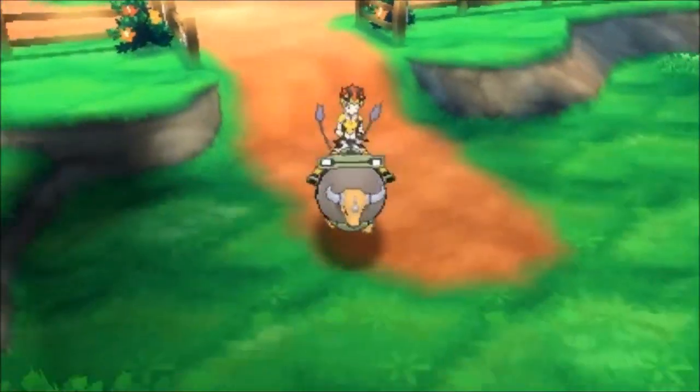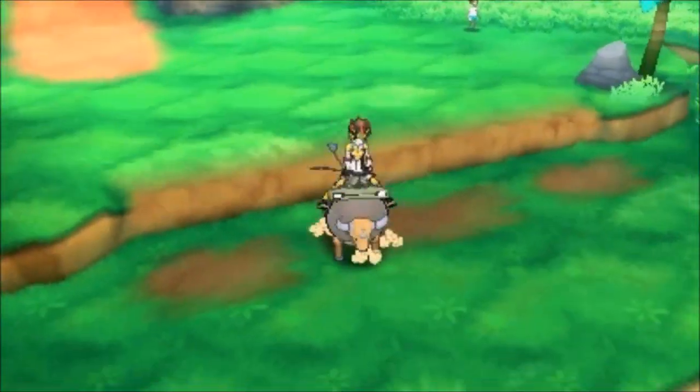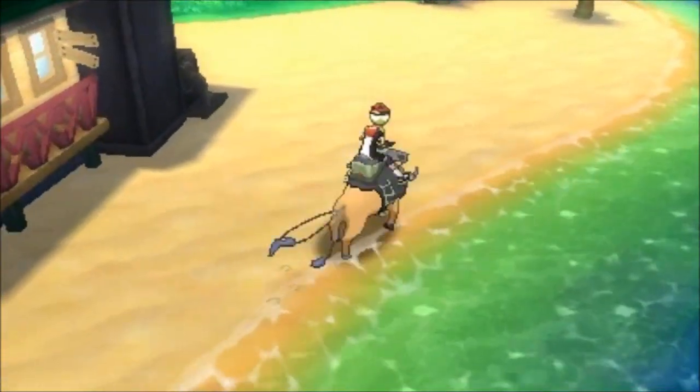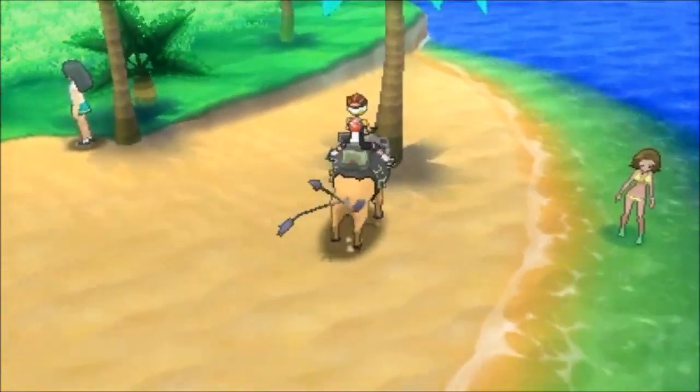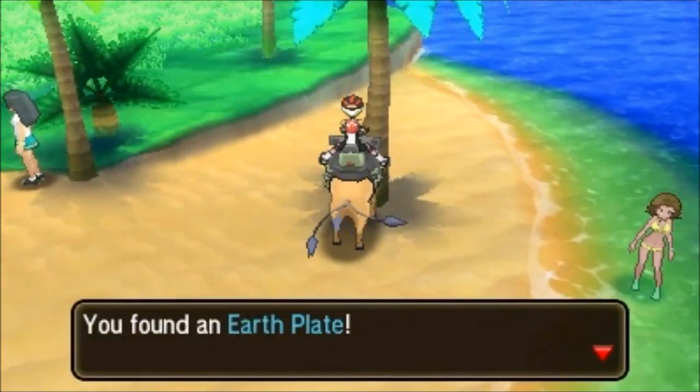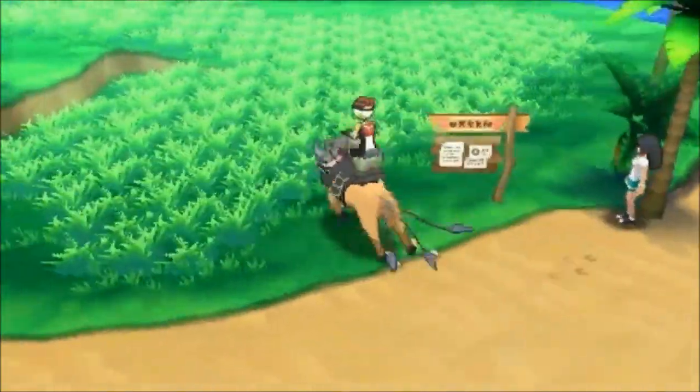Stoutland's going to be somewhat important here if you don't know where you're going. But first and foremost, we're going to head on down here to Professor Kukui's house. There's a nice little palm tree right here, and we're going to find our very first plate — it's going to be the Earth Plate. Just so you guys know, these will all show up with Stoutland.